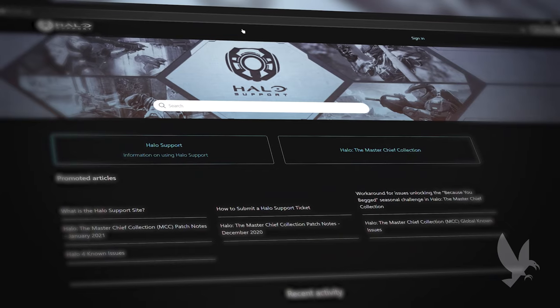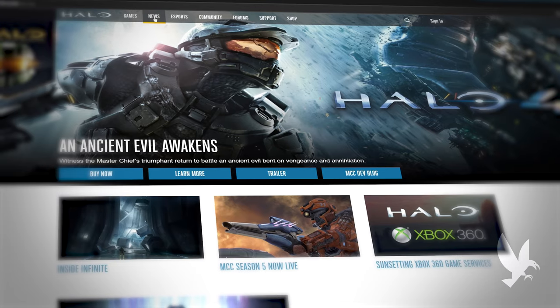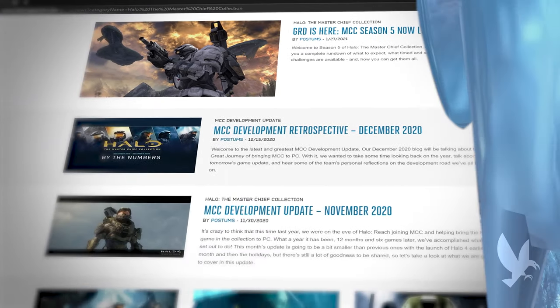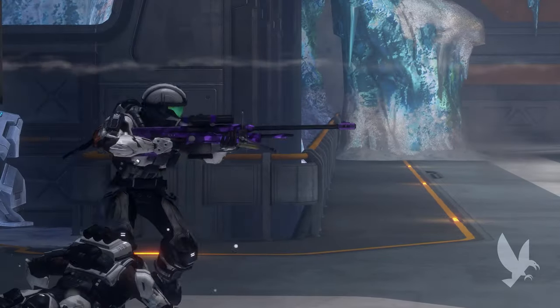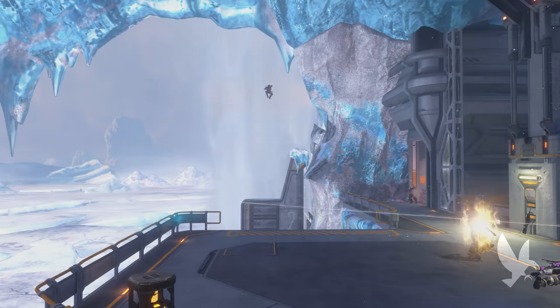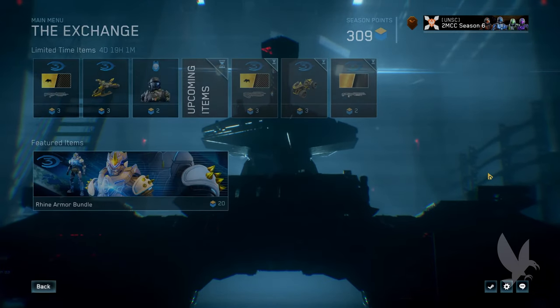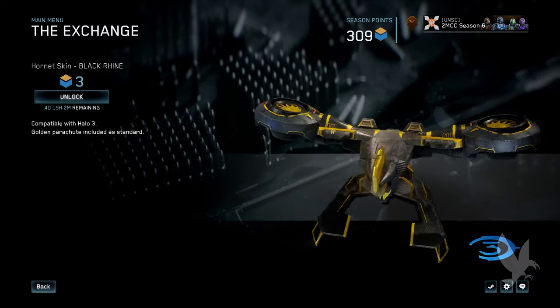For full details about the update, make sure to check out the Halo support site for patch notes, as well as head on over to Halo Waypoint to read up on the Raven Season Go Live blog. With so many new ways to play, make sure to get in the game and claim your seasonal points from completing both the weekly and seasonal challenges. Also, each week a new item will be available to unlock using Season Points in the Exchange — be sure to stop in and see what's available to scoop it up before it disappears.